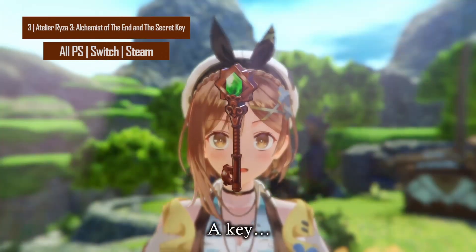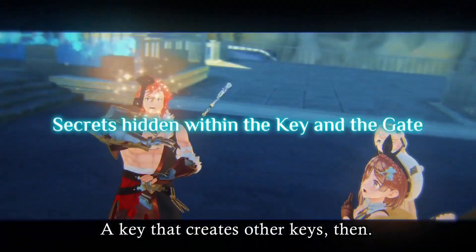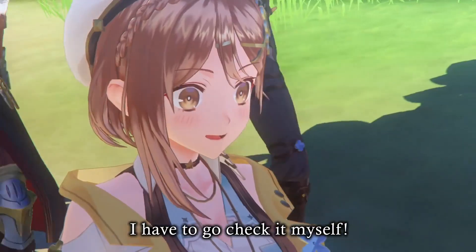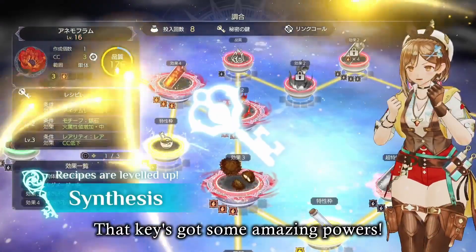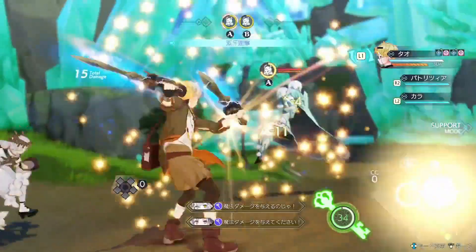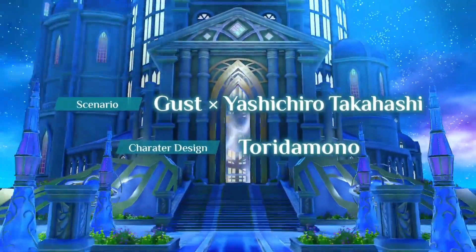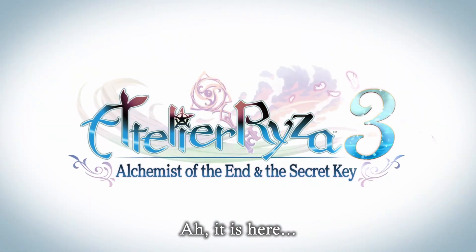At number three is the single-player JRPG Atelier Ryza 3: Alchemist of the End and the Secret Key, developed and published by Koei Tecmo. Players join Ryza and her friends on an adventure to uncover the secrets of a mysterious gate and the code of the universe to save their home. The game features a vast open field with multiple maps connected seamlessly, giving players freedom to explore with a total of 11 party members including both familiar and new faces. At the heart of the game, the new Key System unlocks various gameplay features including exploration, synthesis, and combat. Available on all PlayStations, Switch, and Steam.